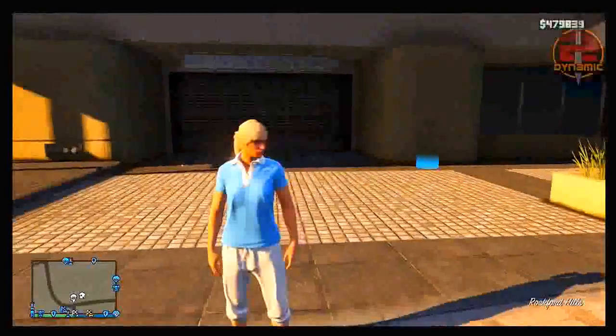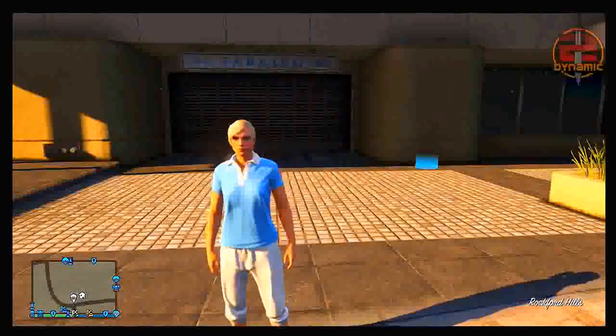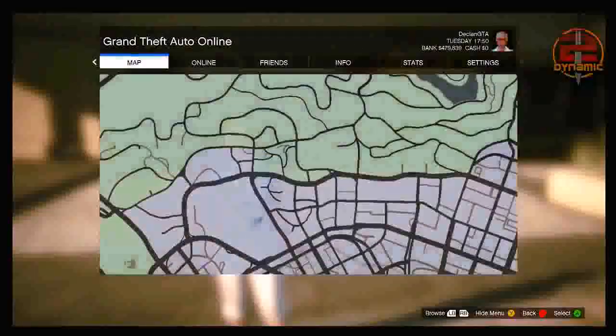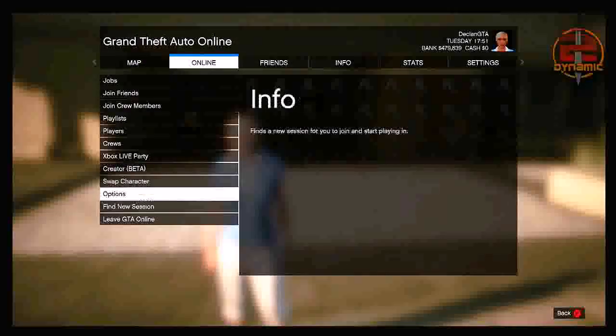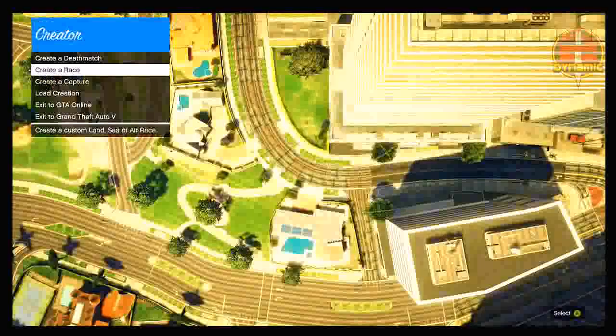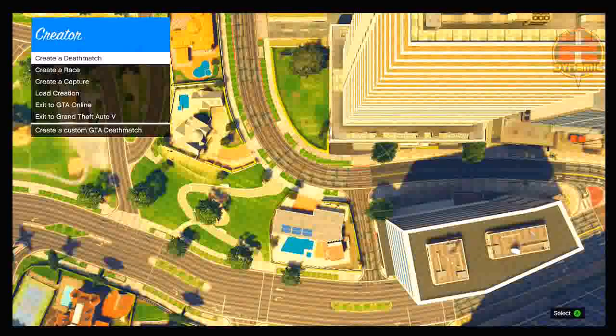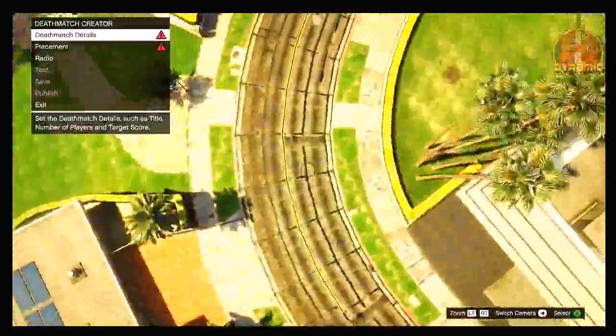To start this off, the first thing you want to do is go into an invite-only session and make sure that your friend is the host of that session. You cannot be the host — your friend has to be the host of an invite-only session. Once you both are in the invite-only session, go ahead and go to the creator beta. From there, simply create a deathmatch as quickly as possible. Do not click the tutorial, just click deathmatch.